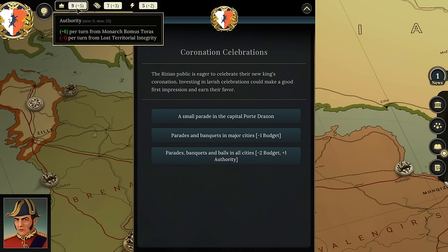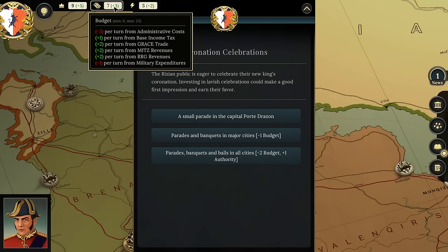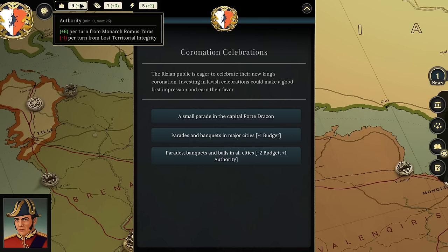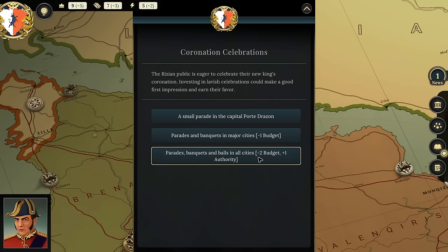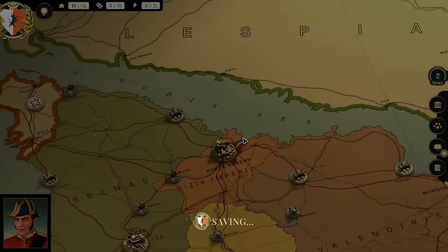We've just gotten started as the King of Rizia, gone through the coronation, had an early morning breakfast with our mother—the queen consort, her husband the previous king having passed away—and we've got our daughter with us as well. We're going to be going to some initial council member meetings, beginning to meet the different aides around the table who are supposed to serve us and the different interests and royal families within this monarchy.